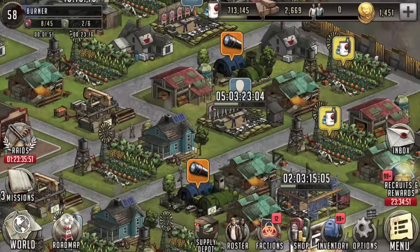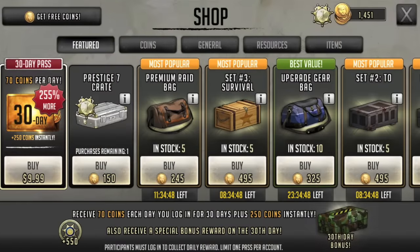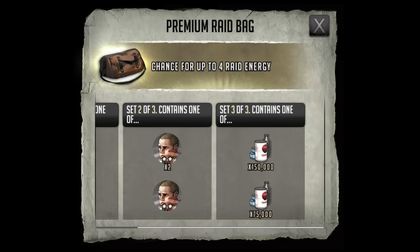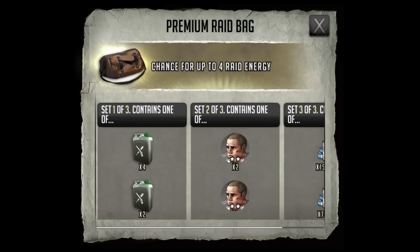The last thing I want to talk about is promotions during raid events. Looking at the featured premium raid bag, you can get a total of five for 245 coins. Inside you can get either two or four refills. That's all I'm worried about — I see the burts and the food, but I'm not including those in my value because I'm going to get tons of burts and food on my own. They're not going to help me get a five-star from a raid event.